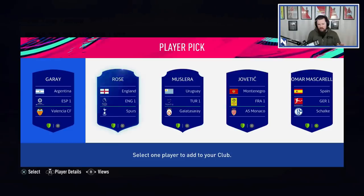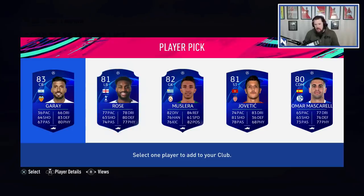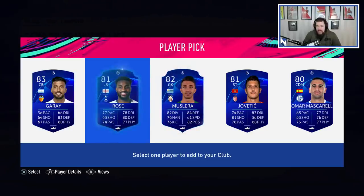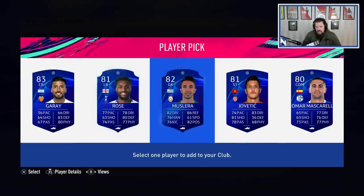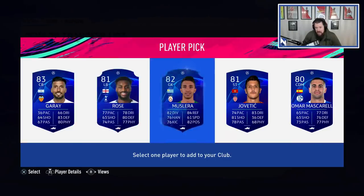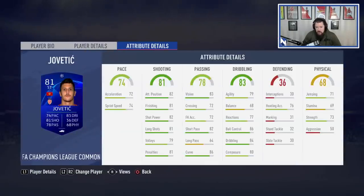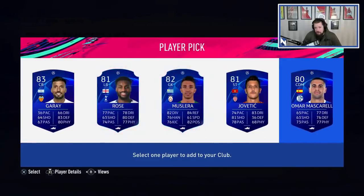We get Garay, Rose, Muslera, Jovatic, and Mascarello. So this is definitely 80 to 83 rated cards. Muslera I would never use. Garay I would never use — not with 36 pace. Jovatic isn't too bad: four-star weak foot, three-star skill moves. It's a well-rounded card, a little low on stamina though. His ball control and dribbling are nice, his curve is good, his shooting is good — not the worst card in the world.